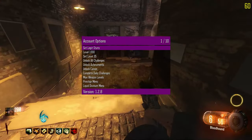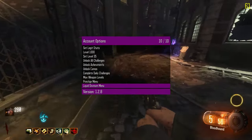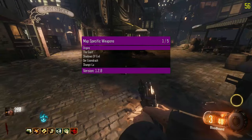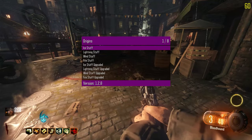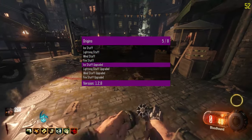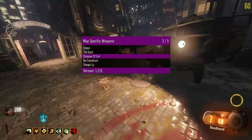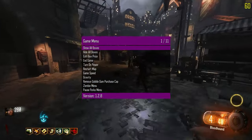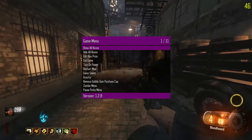We have account options which has all this stuff. Mind you, the clan tag options are in the main menu, not in the account options. So that's cool. Map specific weapons - oh shit. We have Origins, we have all the status, and we have upgraded as well. None of the swords for the map though. The scroll controls are backwards. Everyone says mine are backwards, but now everyone else is backwards too. This is just facts.